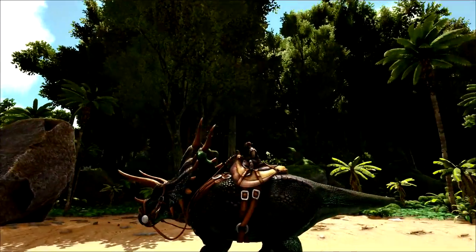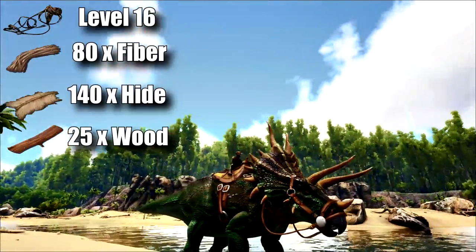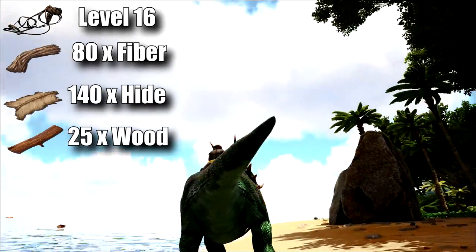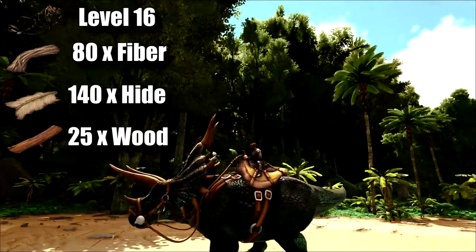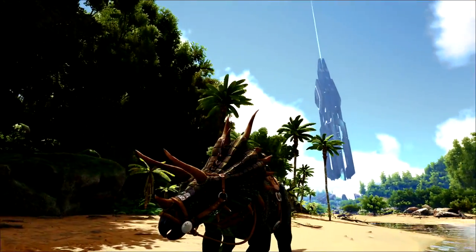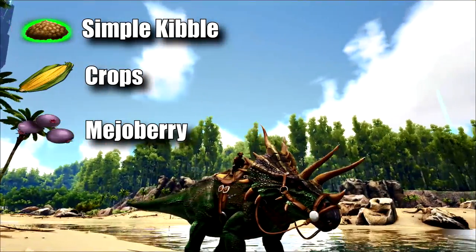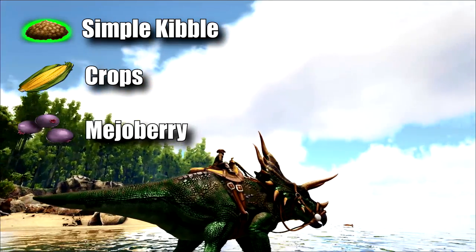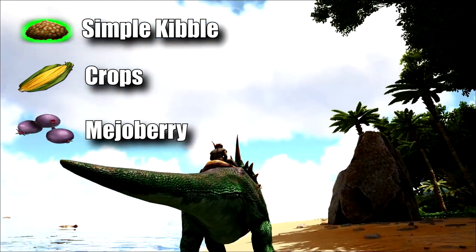The first dinosaur to make it onto the list is the Triceratops. This dinosaur's saddle can be crafted at level 16 and it only requires fiber, hide, and wood to craft. You don't even need a smithy — you can craft the saddle in your inventory, so it should definitely be one of the first dinosaurs you're looking to tame. Its preferred kibble is simple kibble, but you can also use crops, or mejo berries will tame you a Triceratops.